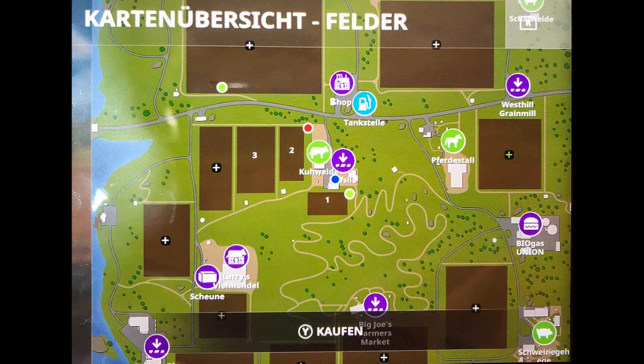Around the side you can see multiple fields — one, two, three, four, five, six, seven, eight, nine, ten, eleven, twelve, thirteen — I think there's thirteen. That's a lot of fields. So that means there's gonna be a lot more farming action, and it's gonna be a lot more like FS19. You can see it's much more detailed, there's more paths, more roads, way more detailed.